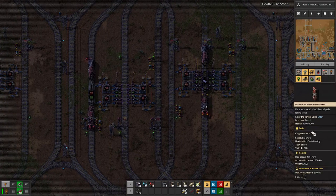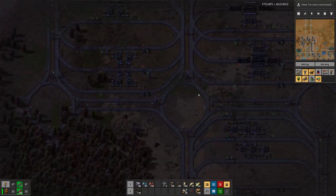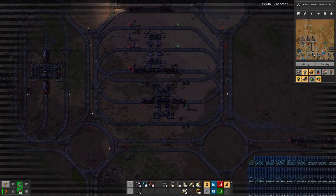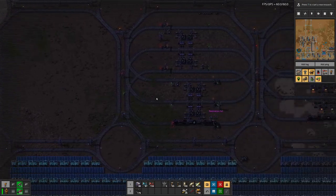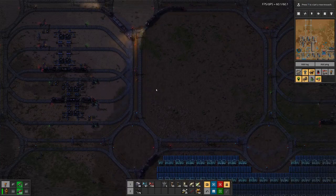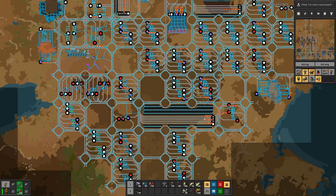We do have various stations that require iron in direct or indirect form. Maybe next time we can think about how to improve our train network once again, because I am going around adding signals here in the middle and it does help — just looking at the waiting stations, the queues are not that long anymore.